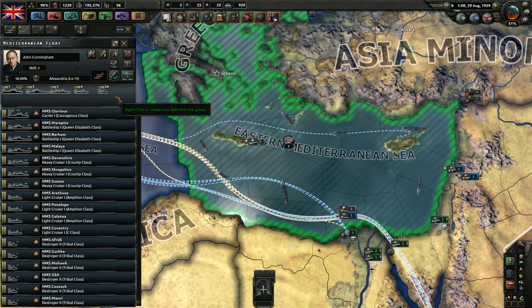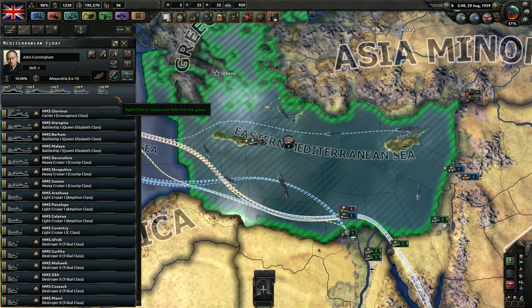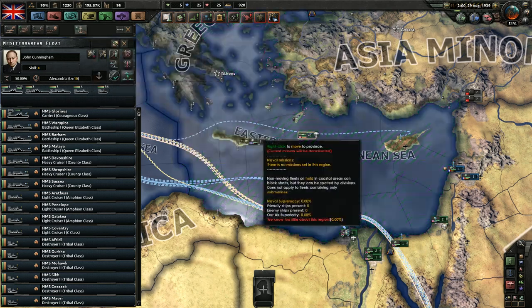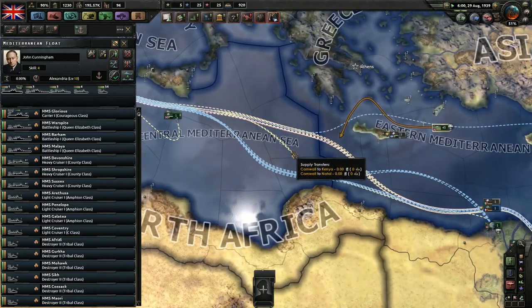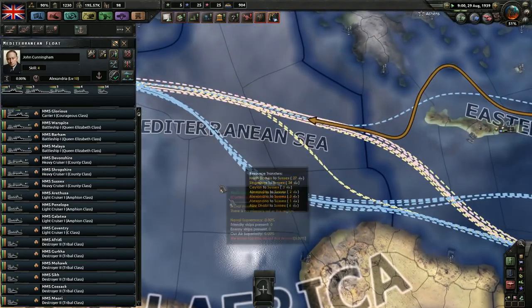So these give you all the different controls of your fleet. Let's start talking about management. Within a given fleet, you have a number of options. You can put it on a hold, and if it is on a hold, you can maneuver it. You can give it orders and they will travel from mini-sea zone to mini-sea zone.